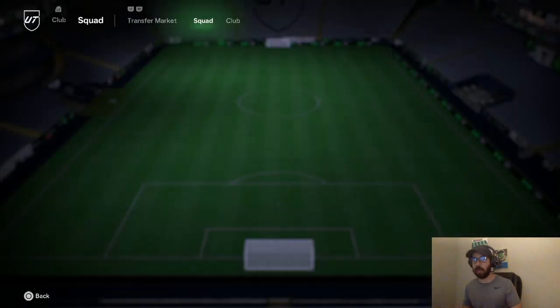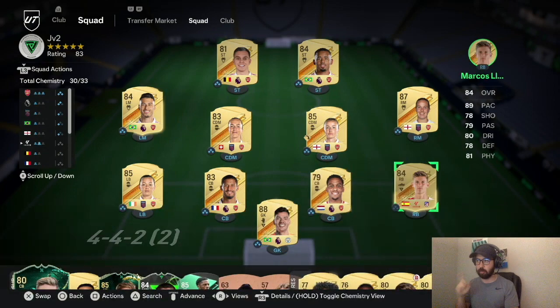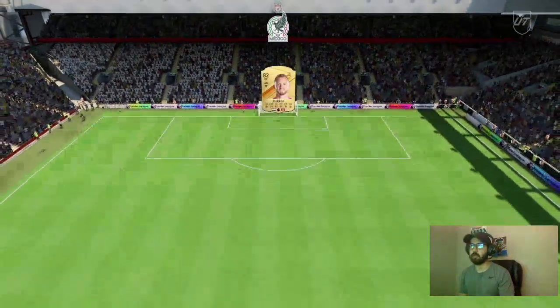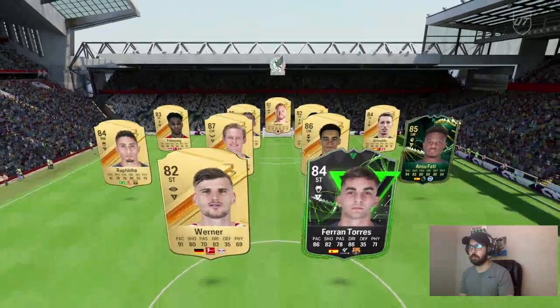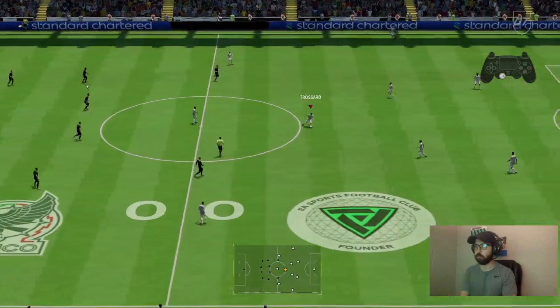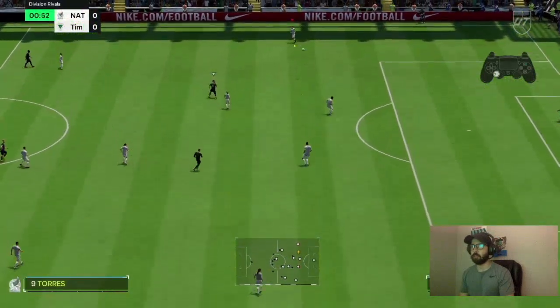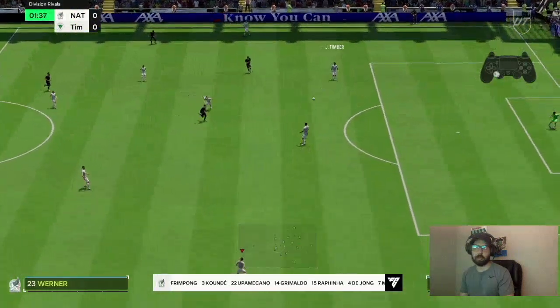Let's get into the actual gameplay. I'm using this Arsenal squad with Ederson in goal and Llorente at right back — Ramsdale is not great this year and there's no good Arsenal right back. We're playing a 4-1-2-1-2 narrow against this team: McConnell and Kunde at the back, Musiala in the middle, Vinicius, Torres, Werner, Rafinha. He's probably good at left-stick dribbling, so that's why I'm playing Timber at center back — he has great agility and balance.